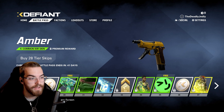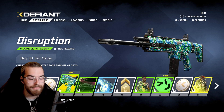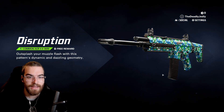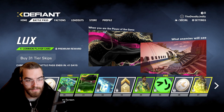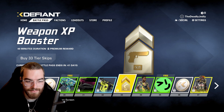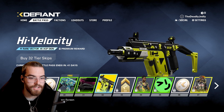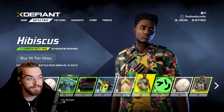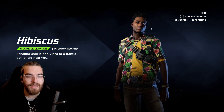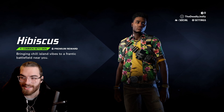We got this skin here for the 9-3-R. I think that's like the Renetti, which is good. That's a really good burst pistol, or the B-3-2-R in Black Ops 2. Another ACR skin here — Disruption. Oh, it's another one of those calling card things. High Velocity Vector — I like that Vector skin, that's sick. We got Hibiscus here. Damn, you're going to be seen so far away with this. I have a friend of mine that's definitely going to rock this skin. Bringing chill island vibes to a frantic battlefield near you.